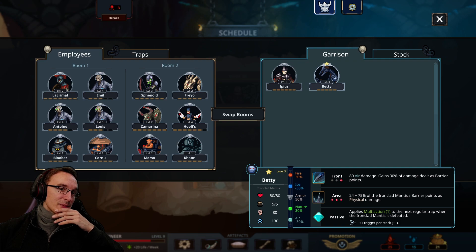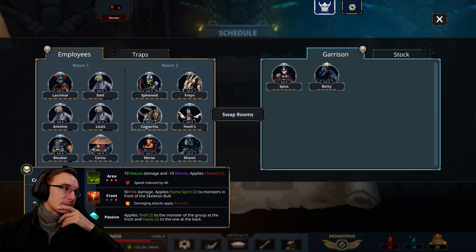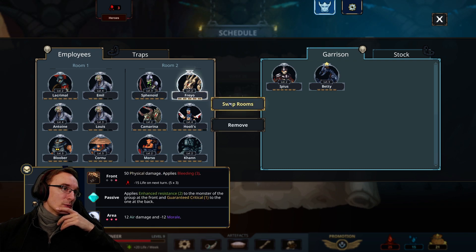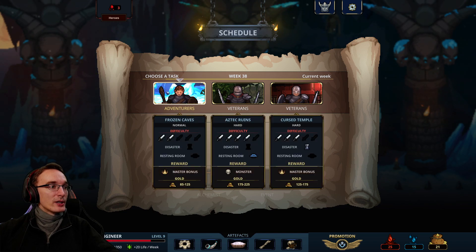What do we do with Betty? Multi-action to the next regular trap — I do like that, but it will destroy the skeleton synergy here. Still nice to have, but maybe I'll put this one in room number two. Not sure what to remove — maybe this one. Seems fine to me for now. Where do we go? Master bonus and more gold — I think we have enough monsters, so let's go here.